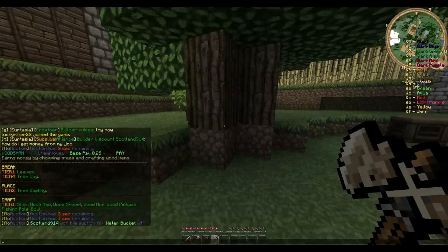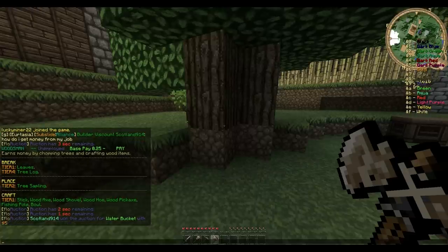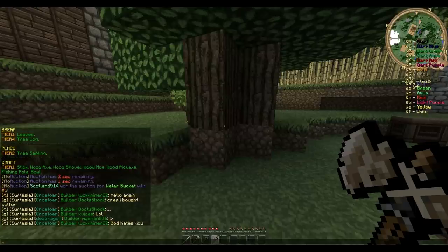If you craft any of this stuff you're gonna get paid, and this is your base pay rate. 0.25 means if I break leaves I'm gonna make 25 cents; if I break tree logs I'm gonna make a buck, because that's tier 4 — 4 times 25, etc. So let's go ahead and join woodsman so I can show you guys how this works.